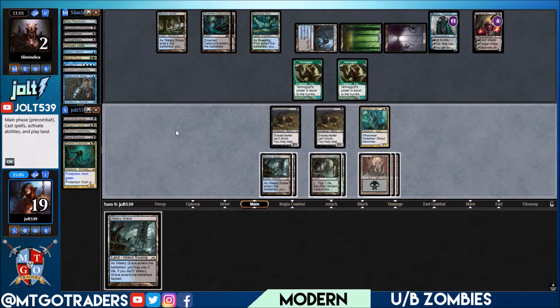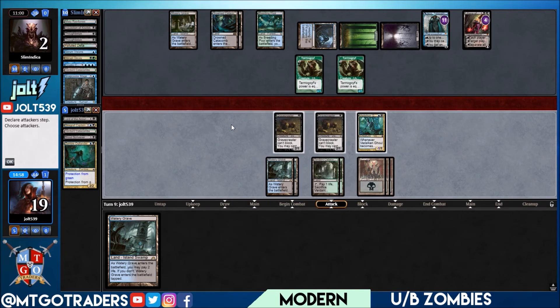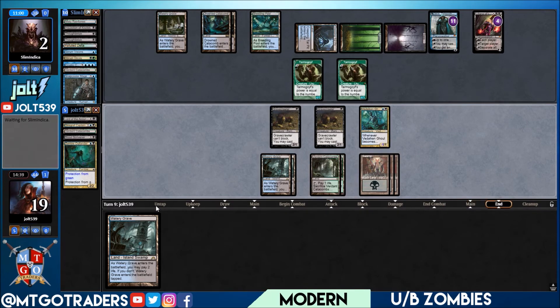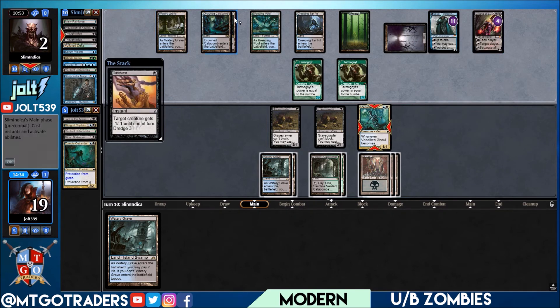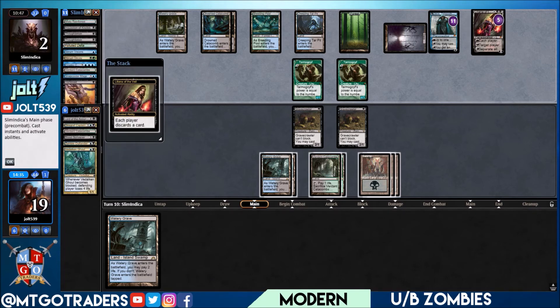If we swing in we're just going to see Tarmogoyf trump blocks. If we even just hit Diregraf Captain and they're sacking with Liliana, we'd get that life loss trigger. But they have no cards in hand — let's hold off, hold the Watery Grave. We're sitting at five mana, okay on this one. Liliana plus — we should have played that land. Dark Blast on the Ghoul! Dark Blast is going to be in the graveyard with the dredge ability, allowing them to pick off our Gravecrawlers.